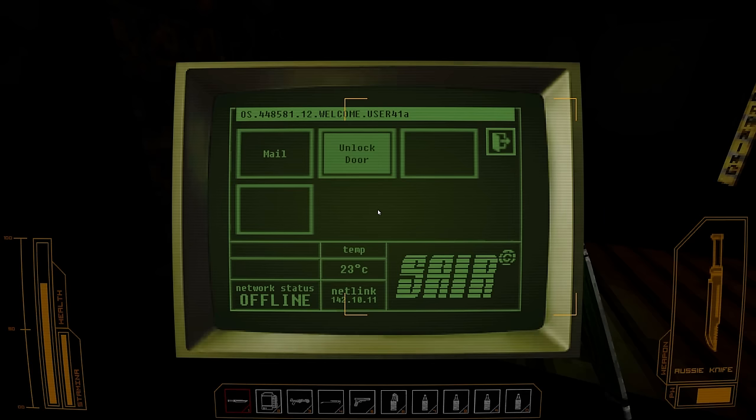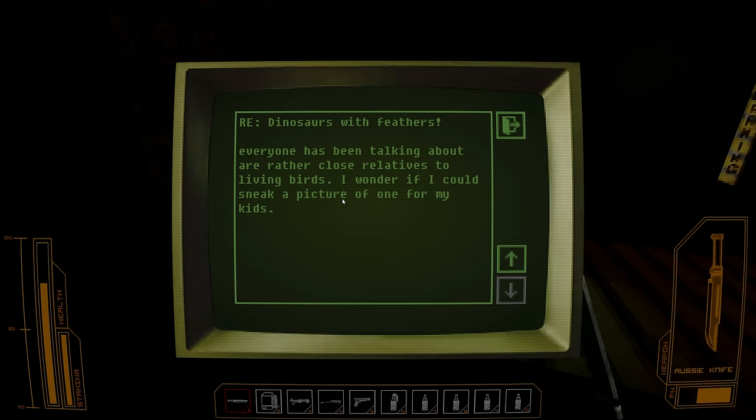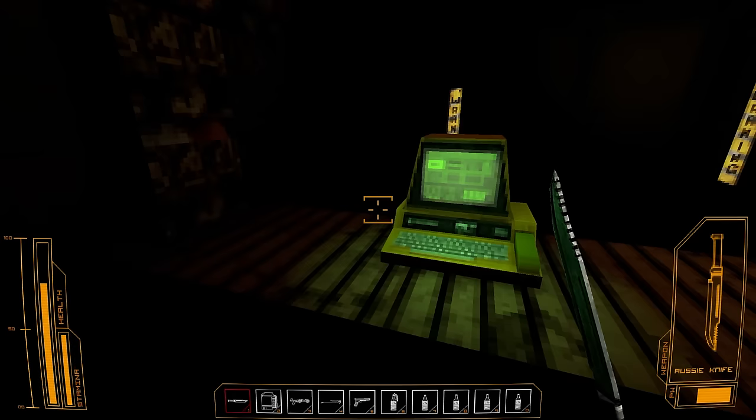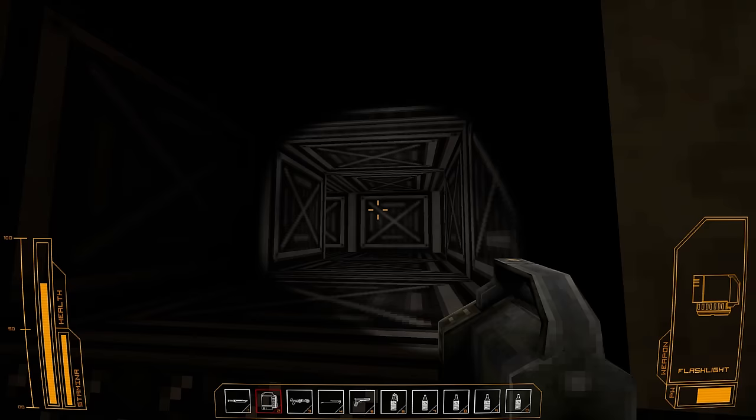Pop it open in the terminal. Did you know that the scary looking dinosaurs that came through the anomaly have feathers? Came through the anomaly? I was talking to one of the scientists from the labs about it — apparently these Utah raptors are rather close relatives to living birds, so I wonder if I can sneak a picture for my kids. No one ever got hurt doing something like that. This probably leads back into — yeah, it looks like it might do.